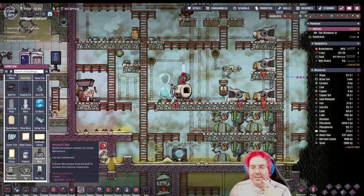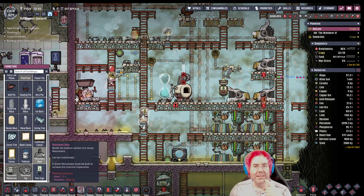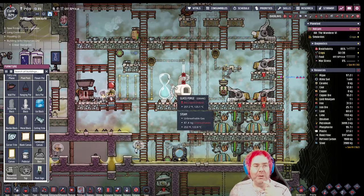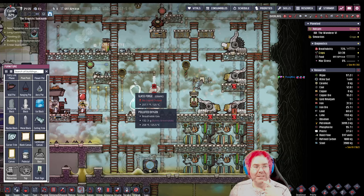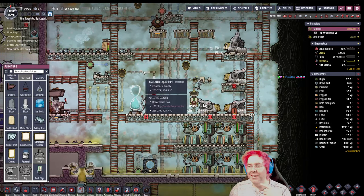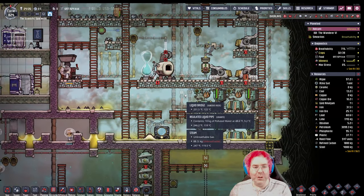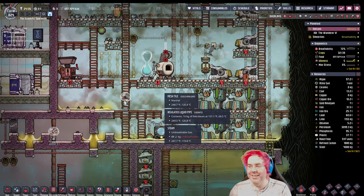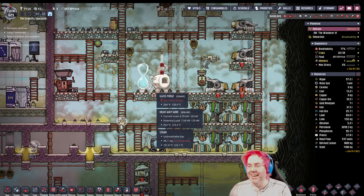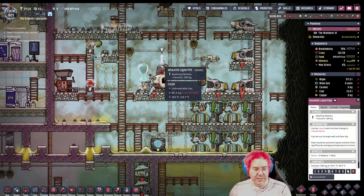We need 7.5 tons of steel and 2,500 kilograms of lucidium. Let me know also if the game sound is too quiet or too loud or anything like that. Should be fine, but it helps to ask. No liquid up. So we're still working on piping.